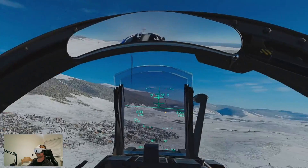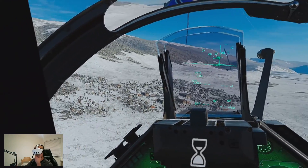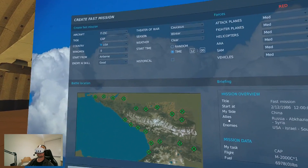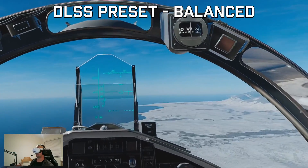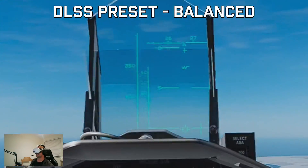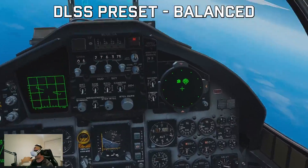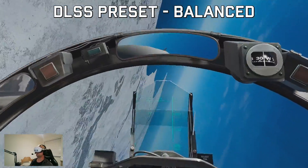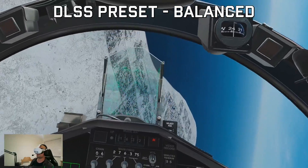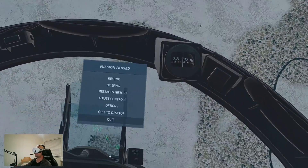I wonder if it's just the Flaming Cliffs planes that have the smearing issue. Let's try the F-15C. As you can see, there is smearing on the HUD here as well. Things still look nice in the plane overall, terrain looks nice, but the HUD just looks terrible.